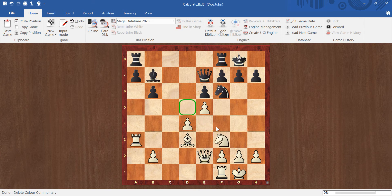So by the process of elimination, e takes f6 really has to be considered. Now at this very point, both queens are hanging.